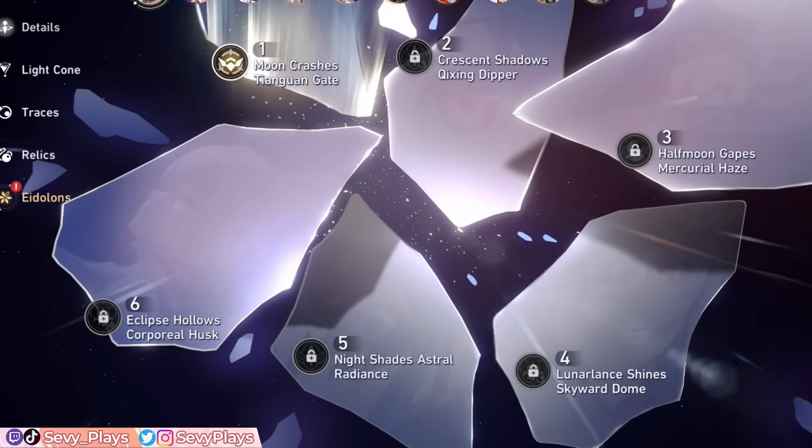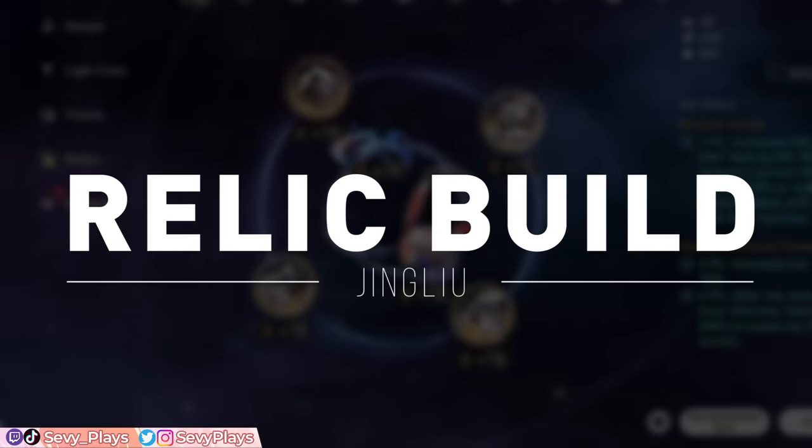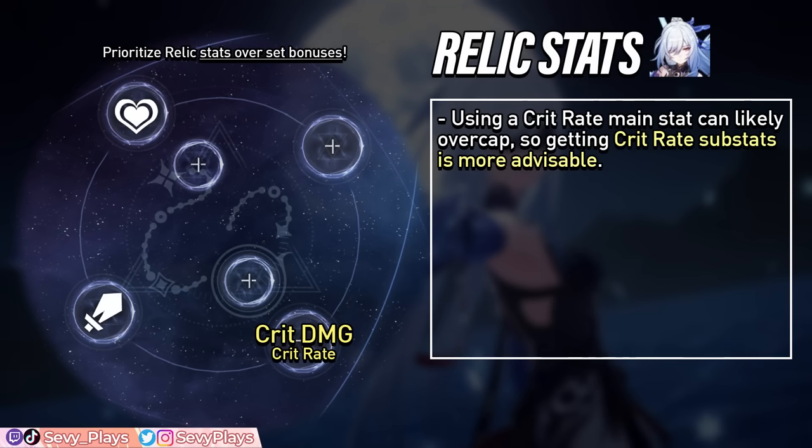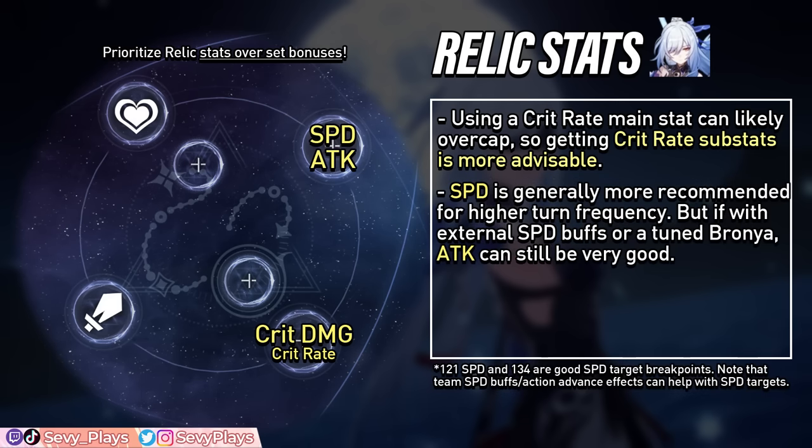All eidolons are centered around increasing her damage output and making her even deadlier. Now let's move on to her relic build. Since Jinglio has a high innate crit rate buff, your body piece will most likely want crit damage while getting crit rate from substats, though a crit rate body piece could still work as long as you won't overcap. She has 5% default crit rate and a 50% crit rate bonus at talent level 10, leaving a 45% gap you can fill from relic stats and teammate buffs — around 30% base crit rate is a pretty good target.